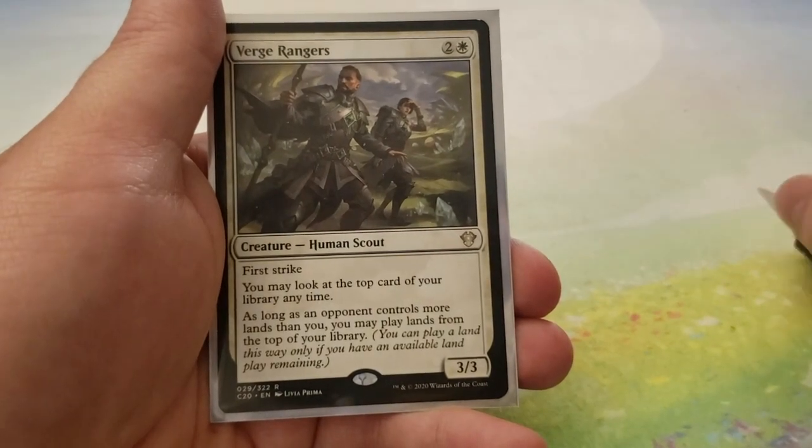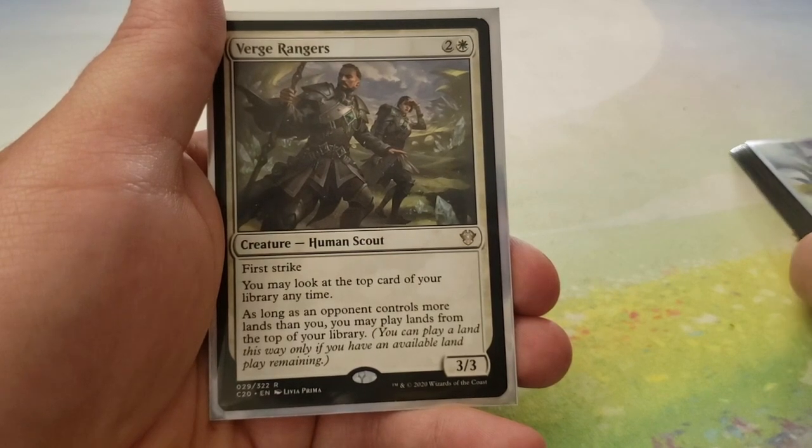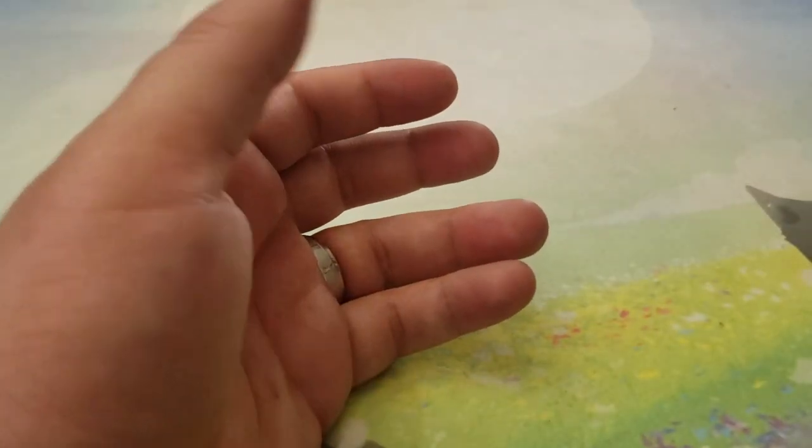And then lastly, we have Verge Rangers — for 2 and a white, this guy's a 3-3 with First Strike. You may look at the top card of your library at any time. As long as an opponent controls more lands than you, you may play lands from the top of your library. Again, just in case we fall behind — white is pretty notorious for that. There are a lot of ways of fixing that in this deck. But that is the creatures.